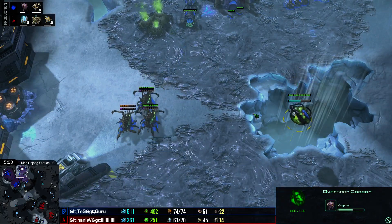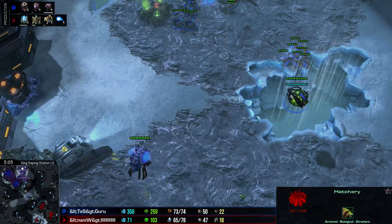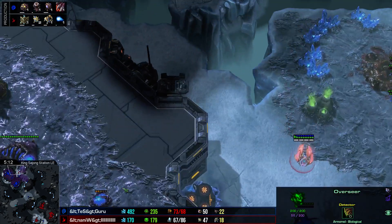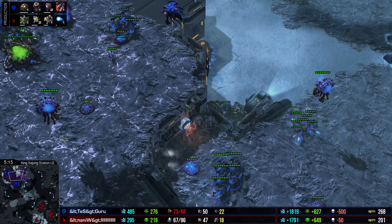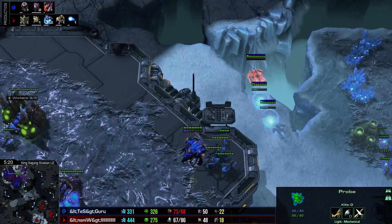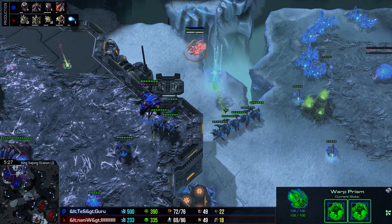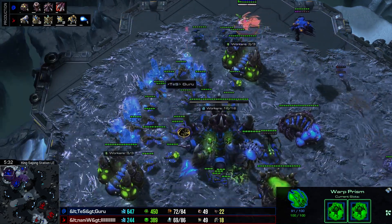There's a Lair in progress and an Overseer morphing, but it seems Naniwa might get this hatchery before that happens — and this is unacceptable for Guru who knew there were Dark Templar. Naniwa is going to just lift off Guru, putting him supply-blocked, and now Guru's economy is going to be incredibly behind. Meanwhile, Naniwa is getting up a third base of his own with a Mothership Core to defend it, and he's morphed these Dark Templar into Archons.